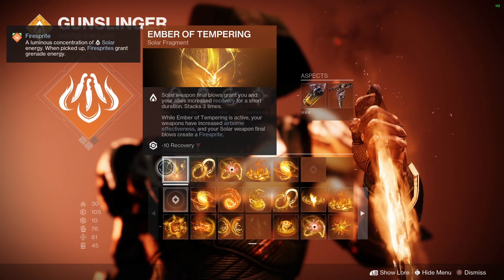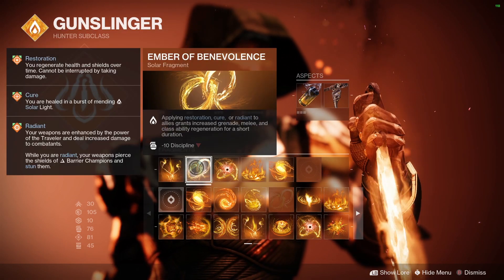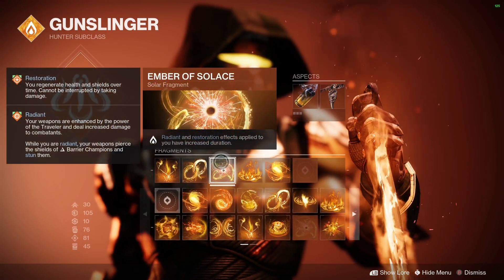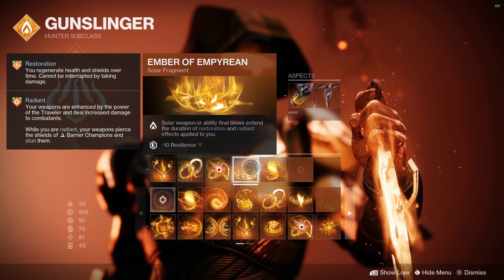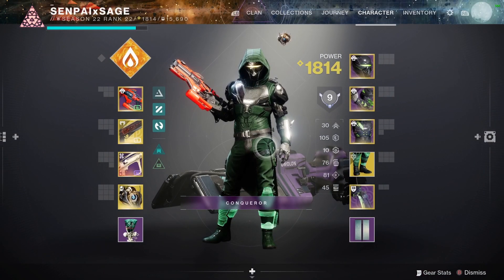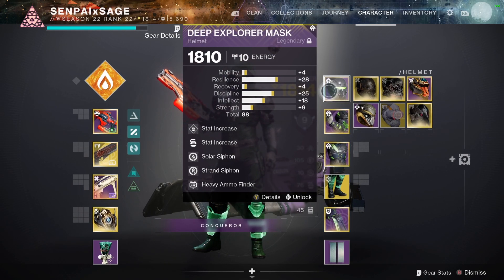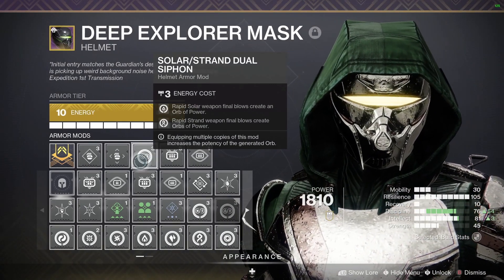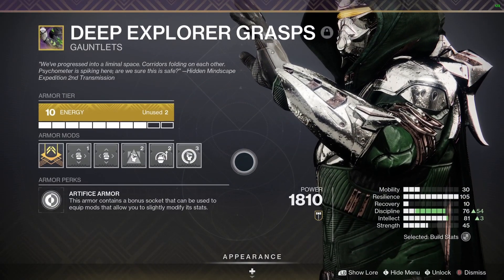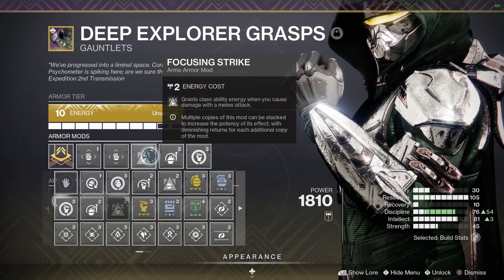All these combined mean Sunshot will create Firesprites and orbs of power. Whenever we pick up a Firesprite, it gives us benefits like Restoration. We're also getting Radiant from our knife, increasing its duration, and solar weapon or ability final blows extend the duration of those buffs — they all just work really well together using Sunshot. For mods, have a Solar Siphon. Heavy Ammo Finder is really good because it works with Sunshot since it's an exotic, giving heavy ammo quite often. If you're using a healing grenade, use melee mods to refund; if you're using a DPS grenade, use grenade mods instead.